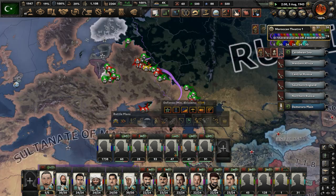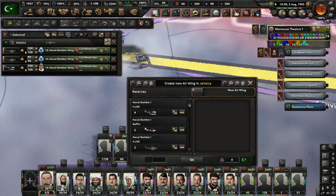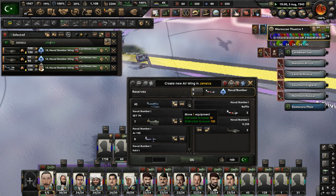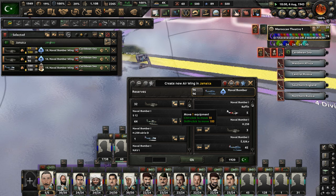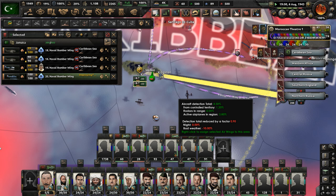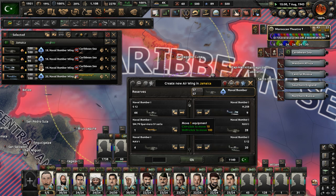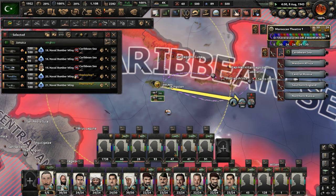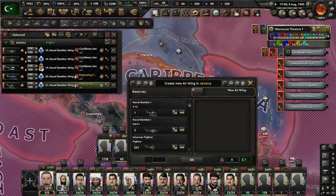Let's unpause and get the naval invasion going. The airbase construction is done — 600 capacity for naval bombers. Let's get naval bombers moved here and deploy them all over the Caribbean. I want to get at least 100 naval bombers, so I need to be precise in how many I deploy. That will be about 490 naval bombers in the Caribbean at this point. We just don't have capacity for any more.